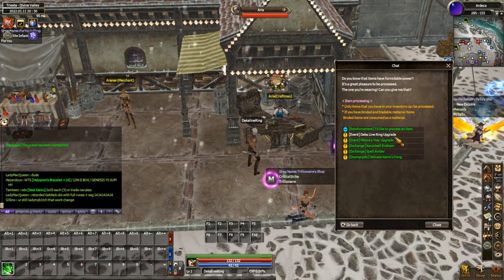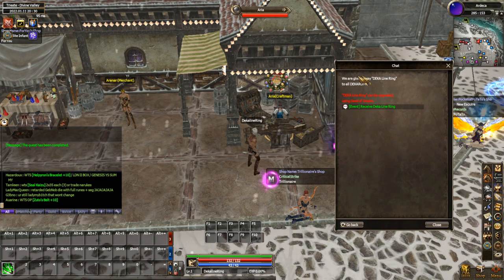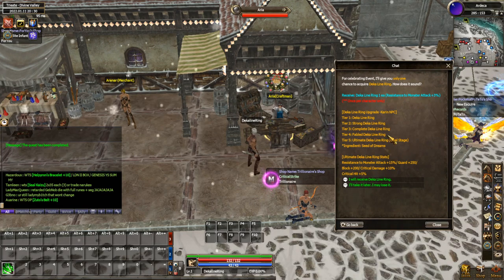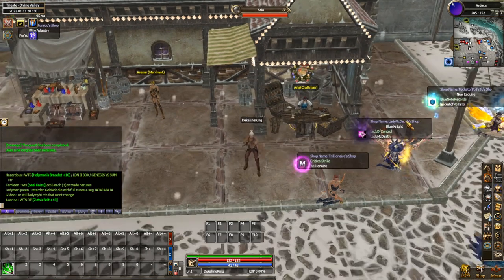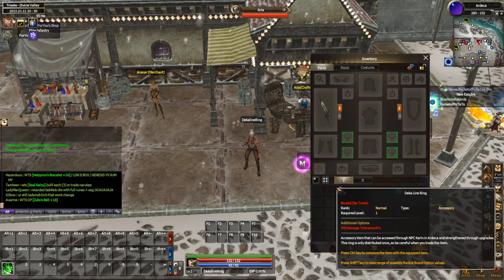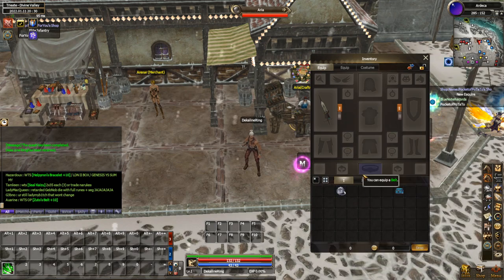There's a little option here that says Event Dekka Line Ring Upgrade. You're going to click on that and then select Receive Dekka Line Ring. It's just going to talk to you about some of the options, so you're going to say I will receive the Dekka Line Ring. This will then appear in your inventory, and even at level one it already gives you three percent monster damage tolerance, which is not terrible especially if you don't have any accessories to start with.